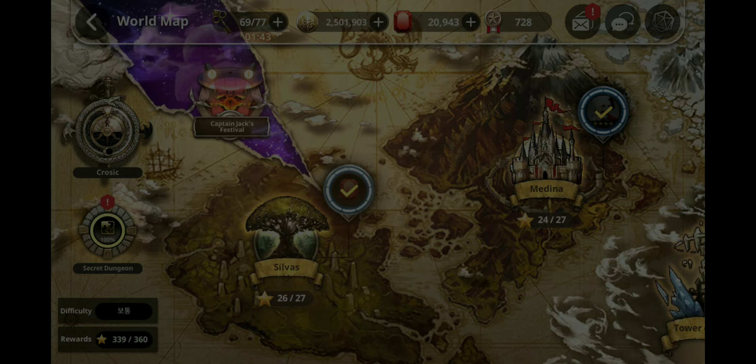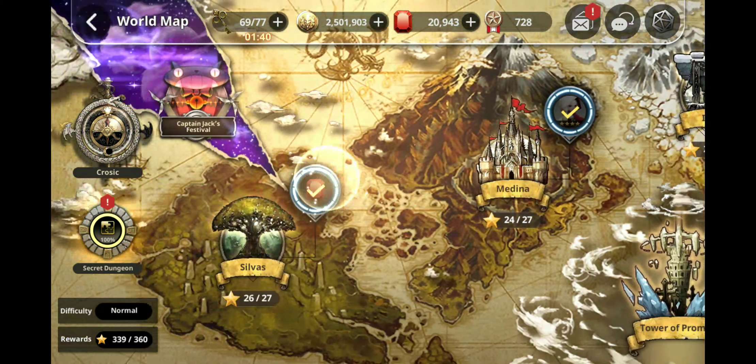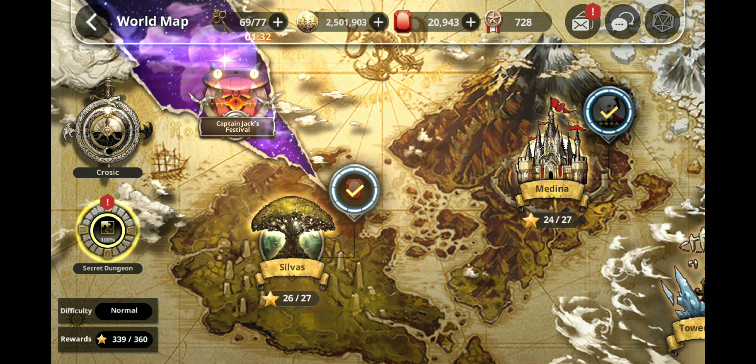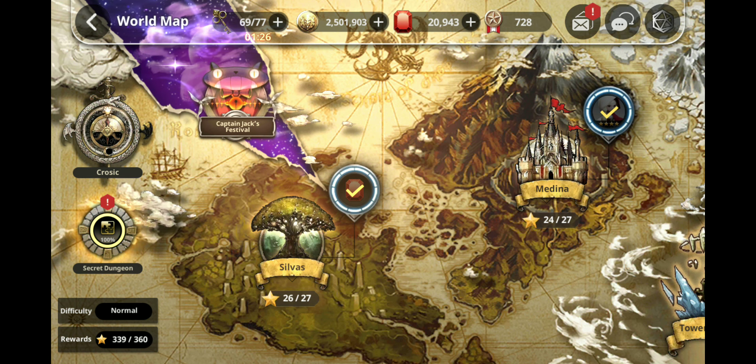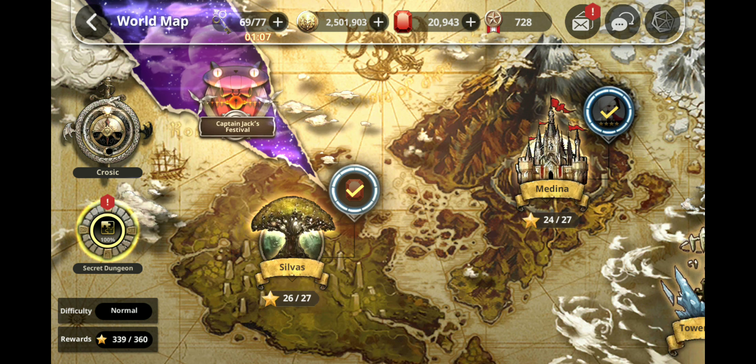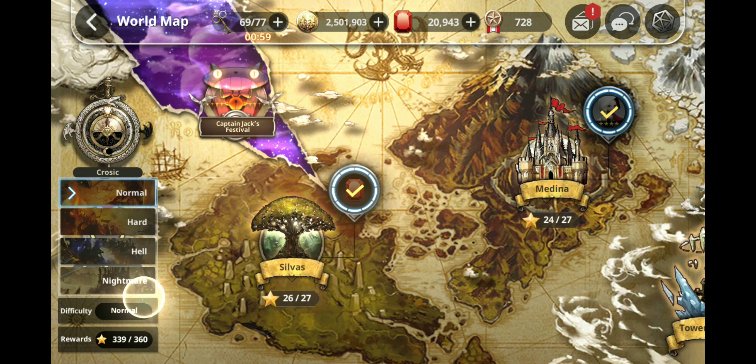Let's start from the very beginning: Normal Mode, the first mode you'll have access to. For this, I'd like to search for synonyms for easy — uncomplicated, undemanding, unchallenging, effortless, painless, trouble-free, facile, simple, straightforward, elementary. There are no strict requirements for Normal Mode. Just clear it with whatever mobs you have. As you clear each stage, you'll be getting rewards that will help you progress and get ready for the next two modes.